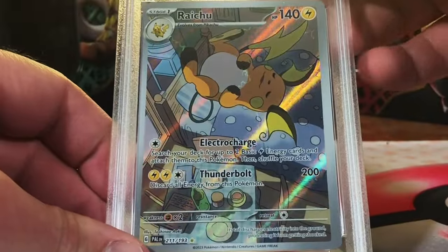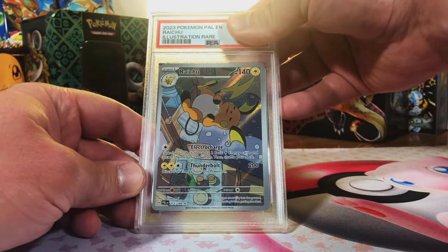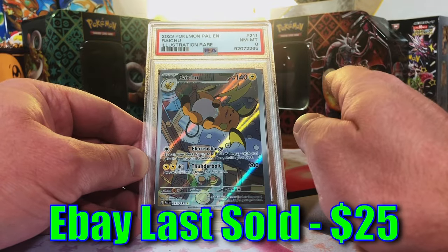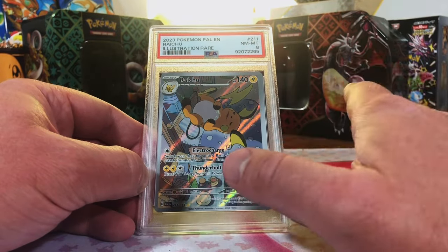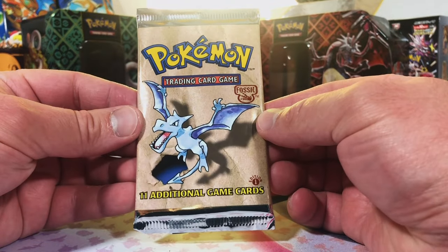And our Raichu illustration rare from Paldea Evolved — last time this one got an 8. I wouldn't think it would have changed, and yep, okay cool. All of them retained their original grades. PSA was really thorough with this — they fixed the issue and sent it back super quick. Great way to start things off.